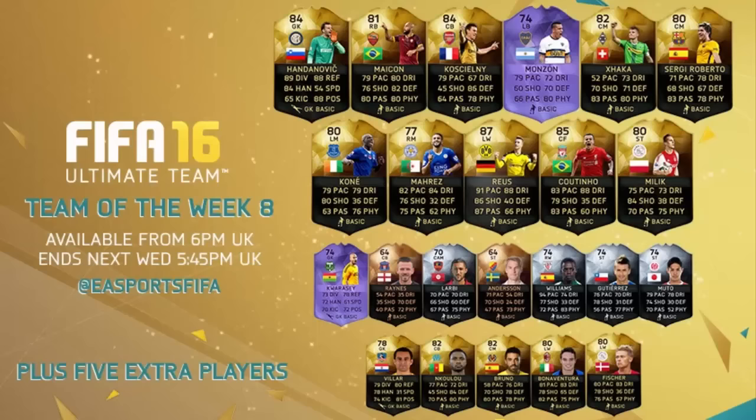Coutinho makes an appearance in this week's Team of the Week for his two goals scored against Chelsea: 79 shooting, 83 passing - a nice little center forward card. You guys know I love the false nine formation, so we'll definitely be trying out Coutinho at some point this week. Finally on the end of row number two we have Milik, and at the bottom of the page you can also see Fiske - two Ajax players in this week's Team of the Week.